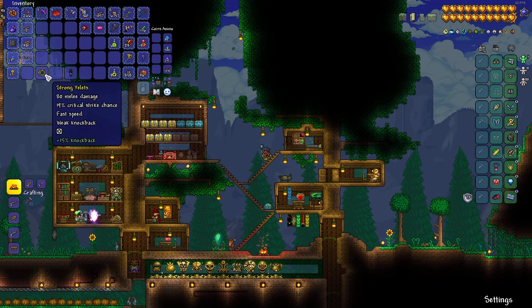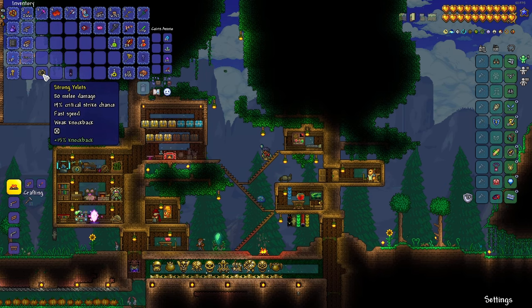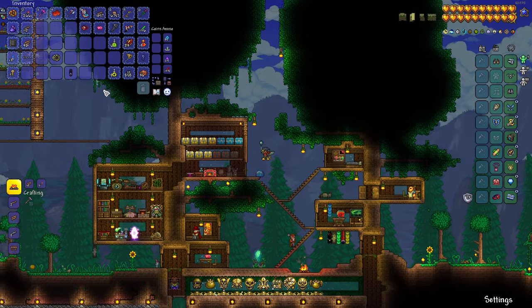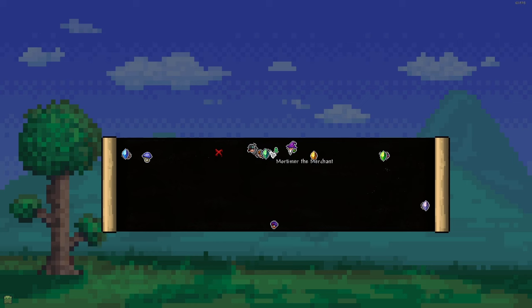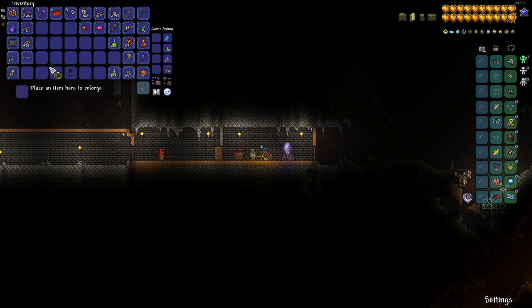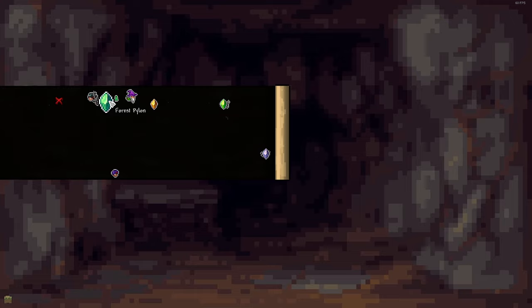When did I get that? Oh shit, I did get a Yolets — I didn't even see it drop. I wonder if it picked it up when I used the treasure magnet. My map is screwed up again — keeps doing that, don't know why. But we are gonna reforge this. Godly or Demonic is what I'm wanting. Godly — that is good.